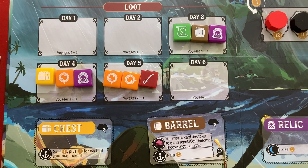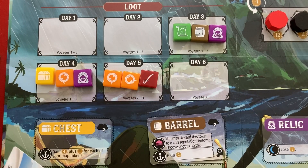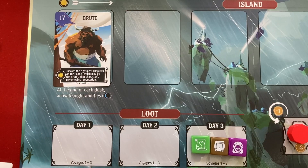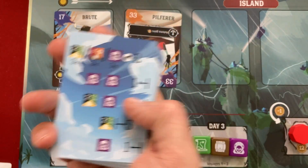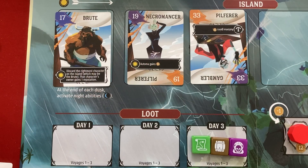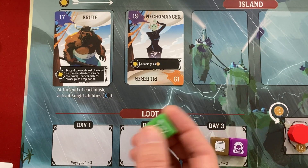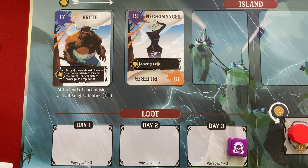Day 3 - if I get that map I lock down my majority for eight points. I'll play the brute - if they're rightmost I knock them out without the pilferer contesting the map. The pilferer draws a very high card, but one good one bad means the automa plays their second cannon - which turns out to be the necromancer. So I discard the pilferer and the automa gains six from their necromancer. The automa gets the map, we're tied, and it pays forward to the next round.